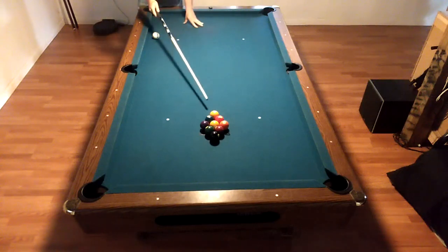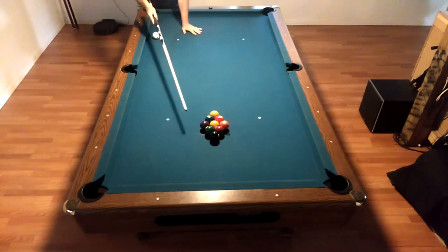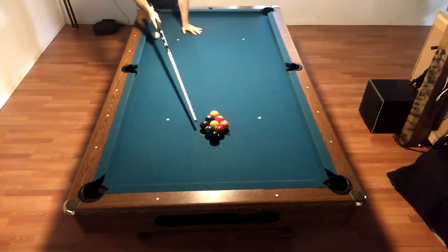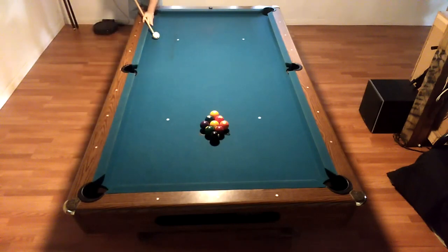I'm going to be doing a nine ball break and in order to get at least one ball in, I'm going to try to get the wing ball, which is the four — the purple four — into the right hand corner up there. We place it and we hit it square in the middle.